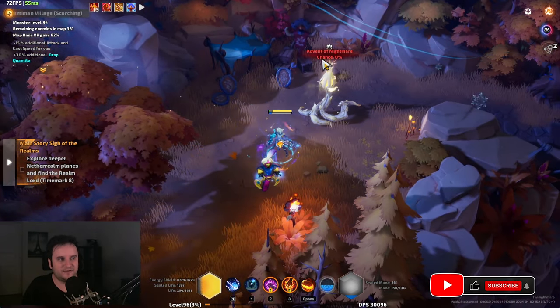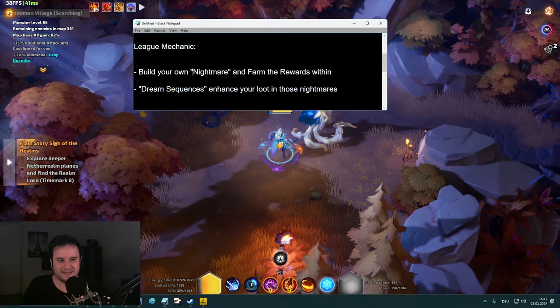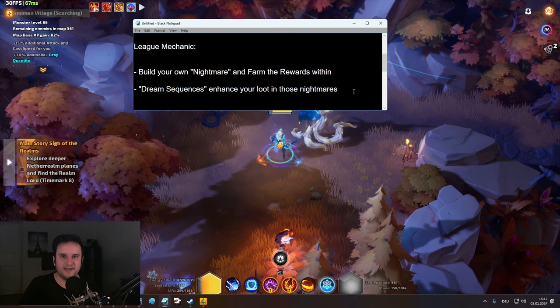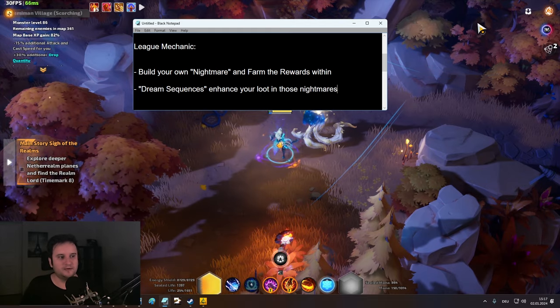Advent of Nightmare chance 0% means if you click on it, you're not gonna get teleported to a Nightmare. This goes up and up the longer it goes. The dream sequences are kind of random — sometimes you're gonna get three, sometimes you get ported immediately after the third, sometimes it takes longer. The longer it takes, usually the better, because the more you can do with your bubbles.